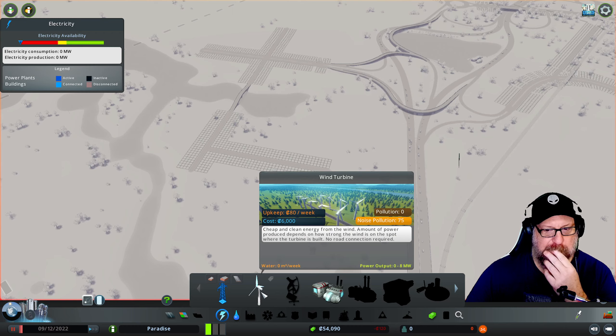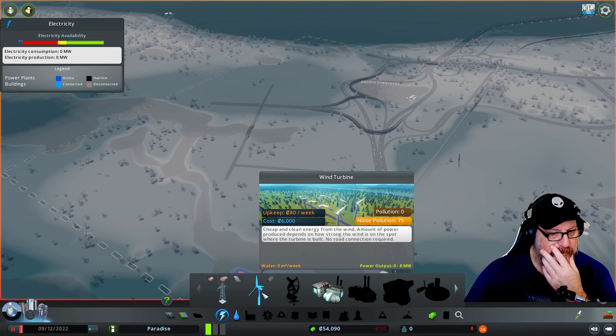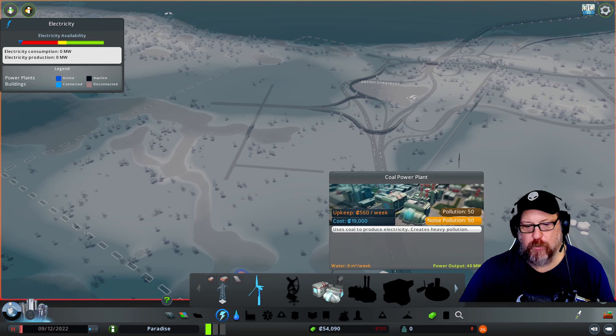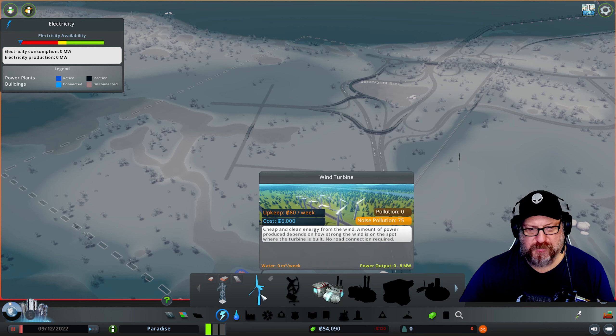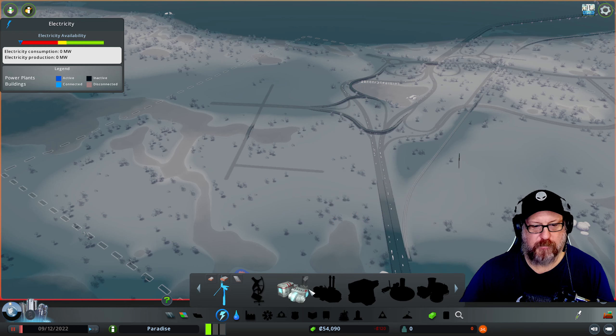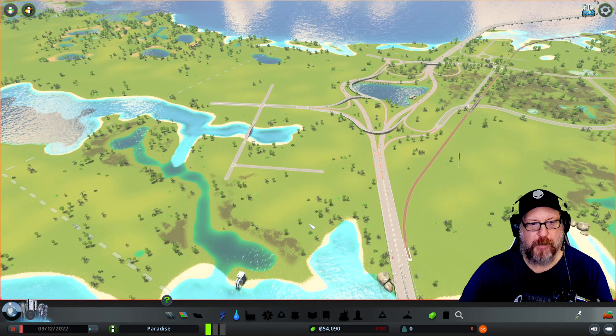I could start — I've never tried to start the game with just the wind turbines. I don't think it's a good call. Because I have to place five of these to get the 40 megawatts that this produces. And these are six grand a piece, so that's $30,000. It just doesn't work very well — this costs $19,000, just under half what it would cost to put five. So we're going to go with the coal power plant.